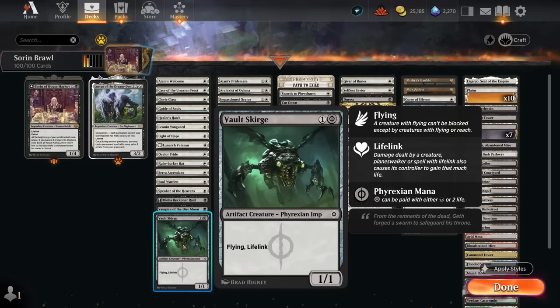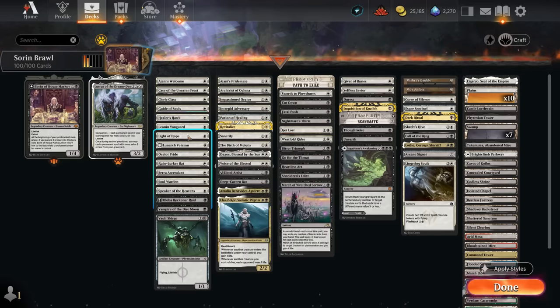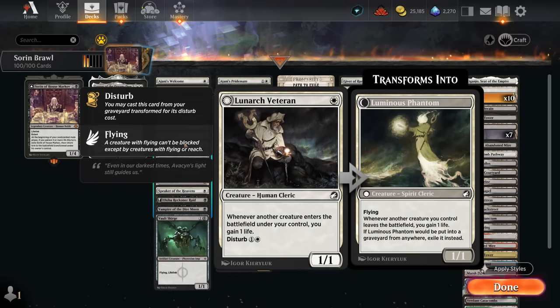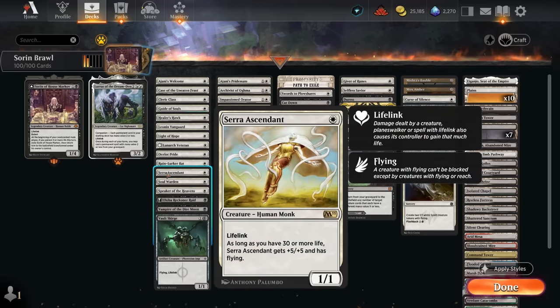Vault Scourge costs us two life if we want to cast it for one mana as a 1/1 flying lifelink. Leonin Vanguard passively gains life, attacking as a 2/2. Light of Hope can gain four life at instant speed — an easy way to transform Sorin, maybe playing it on turn three alongside Sorin to immediately get a planeswalker. Lunarch Veteran is another way to passively gain life when creatures enter. Ocelot Pride is an exciting new addition that helps make cat tokens, and with the City's Blessing we can start copying tokens. Serra Ascendant is always powerful in a format where you start at 25 life — this can be a one-mana 6/6 flying lifelink if we gain a little life early.